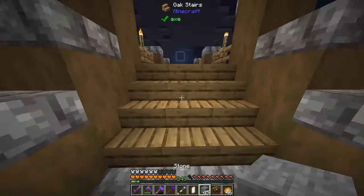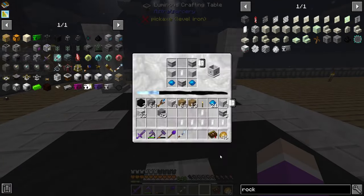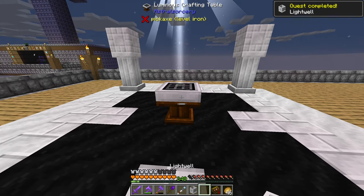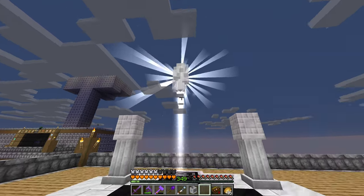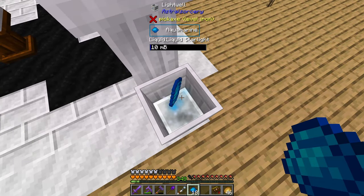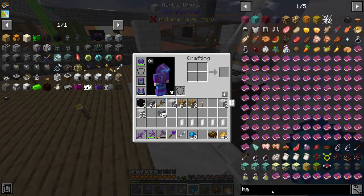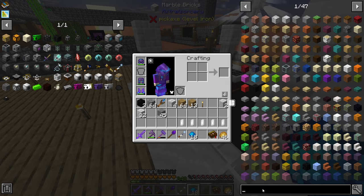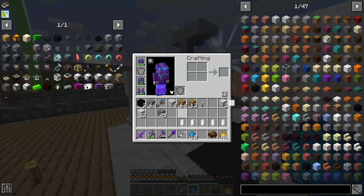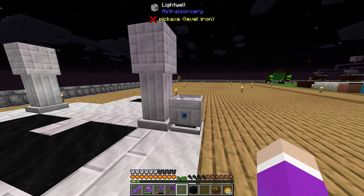We should have everything to make some liquid starlight wells. I might make six — two, three, four, five, six — and use aquamarines to generate liquid starlight. We're probably starting to run out of starlight now. I probably only have enough to make two light wells. We're out of starlight, which is a disappointment. But this thing is producing a bucket quite quickly. There's no way to sleep so I'll have to wait for it to turn nighttime again — I'll be back when it's nighttime to make our tier two starlight crafting altar.